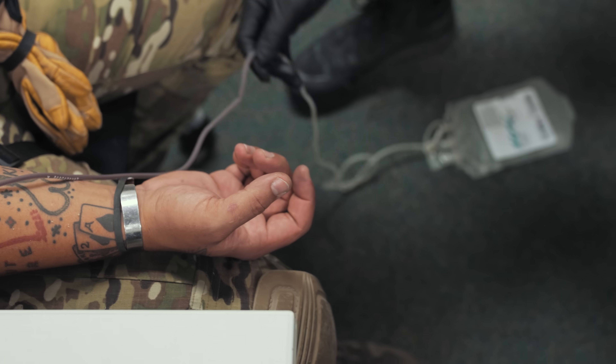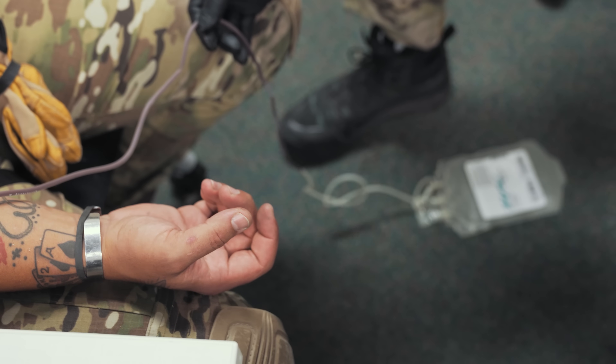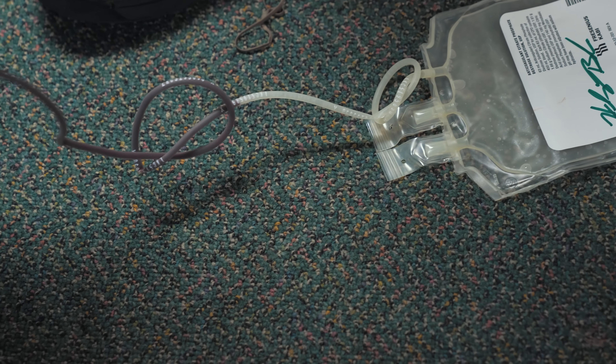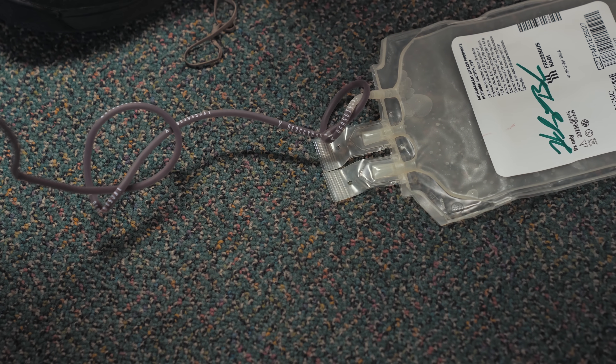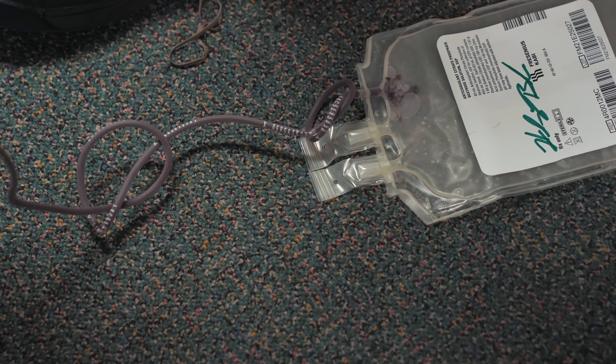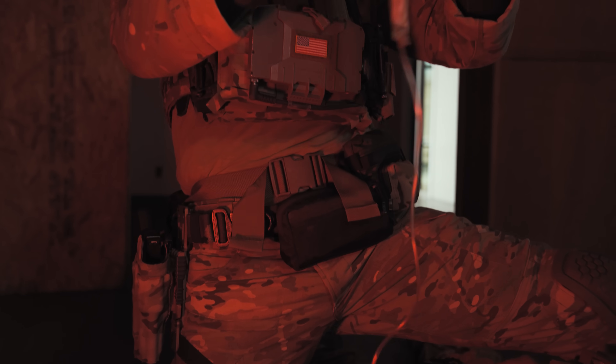We've got blood in the line going all the way down. You can see by the rate of movement in the line that this is not a super-fast process. I put a 16-gauge needle in you — that's relatively large; a 14 would be the next step up, but 16 flows pretty quick. Nothing wrong with your arm, okay? It's just your chest. You've got it taken care of. I'm going to give you some blood.